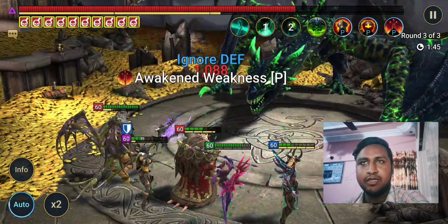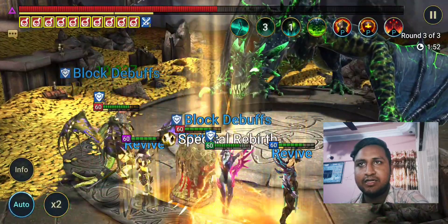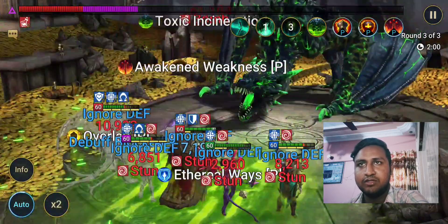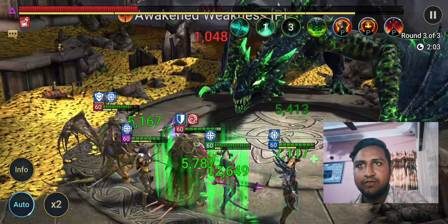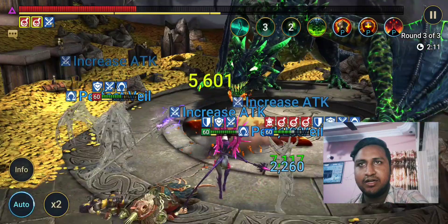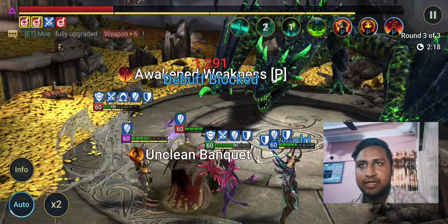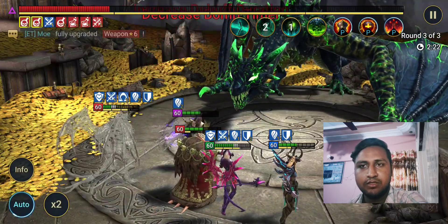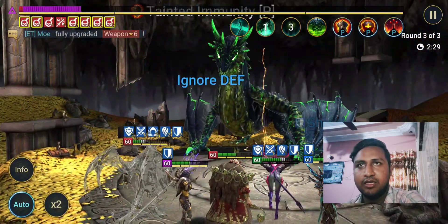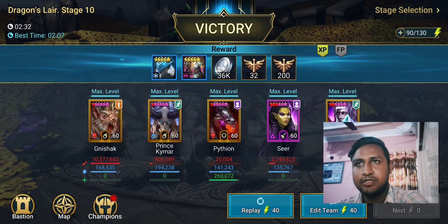We died right there and got revived, then died again possibly — but we actually survived. Normally Neshek and Seer attack then die, get revived, the boss takes a turn, then both get a chance to cycle their skills quickly. 2 minutes 32 seconds — that's usually what happens when the RNG isn't great. So that's the team and the run.